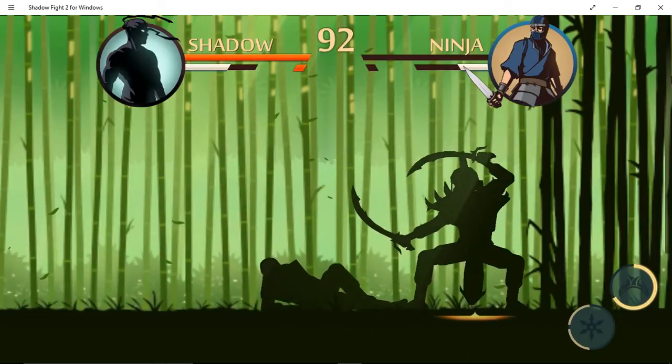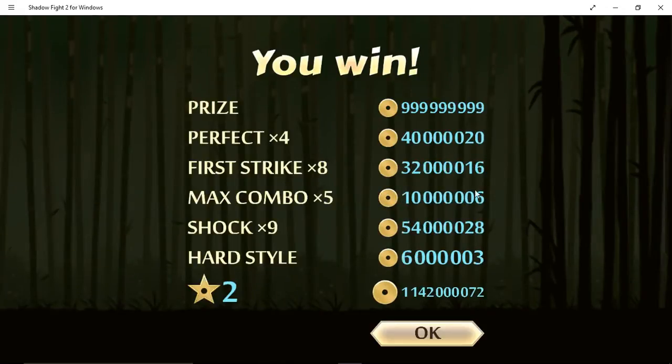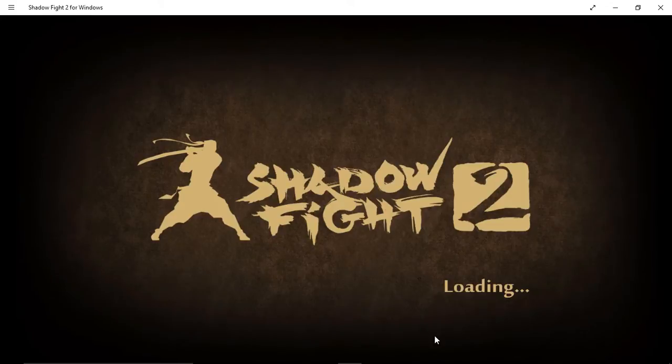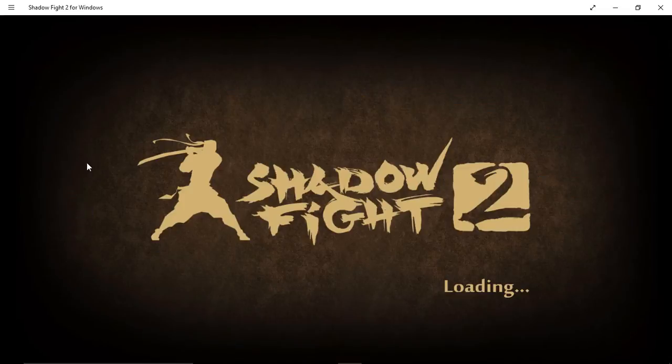And now here's time for a miracle to happen. That's how much you earn right now — just press OK. Before I had two million something and right now it just moved up to three million something something.